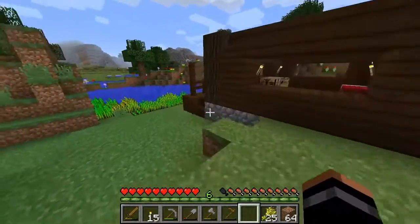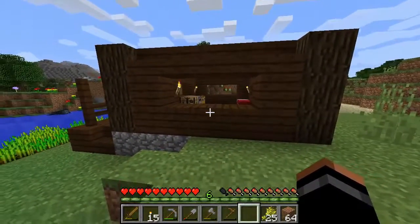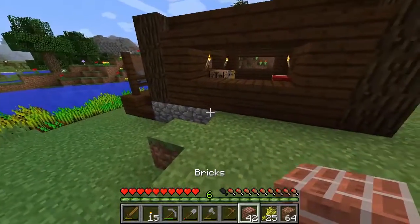I've also prepared by making sure I've got lots of materials, so I can now get on with building and finishing this house. One of the things I've got in my inventory is lots of bricks - I smelted up all that clay.